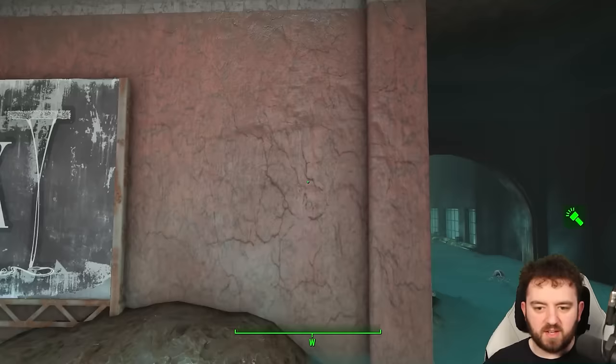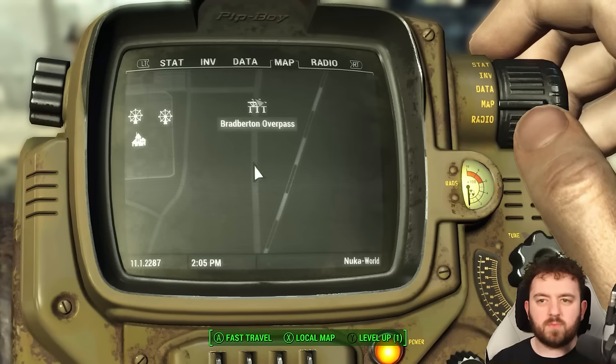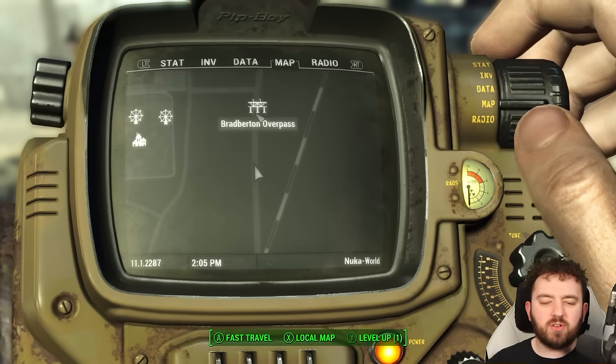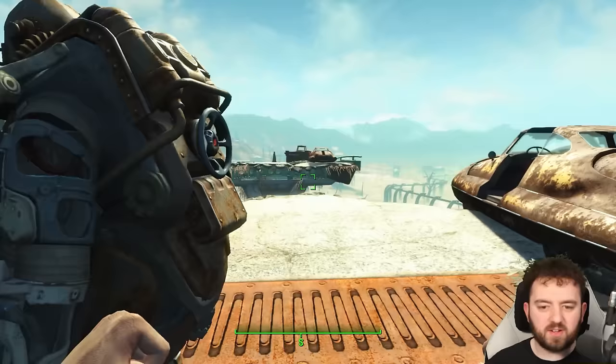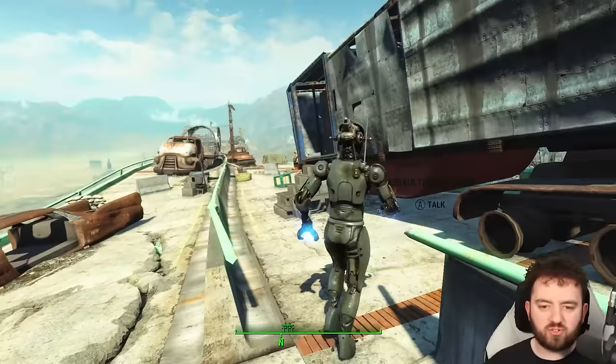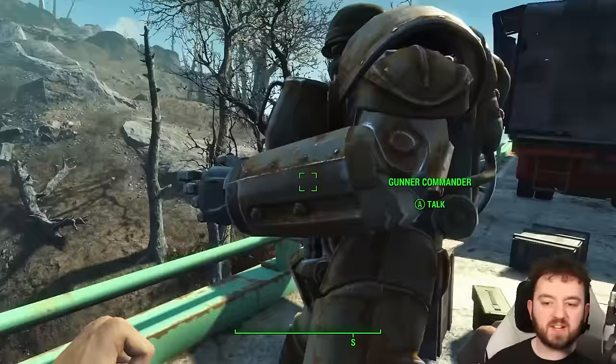Over on the Bradburton Overpass, you can find some Power Armor once you fight your way through and use the lift system to get over to the south side. You can find the suit just peering over the edge. Not only that, it appears that one of the Gunners is actually wearing some Power Armor as well — technically that's a two for one.